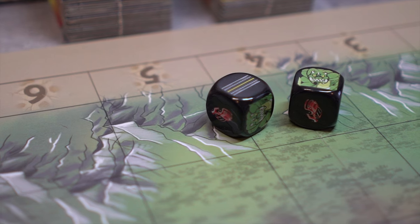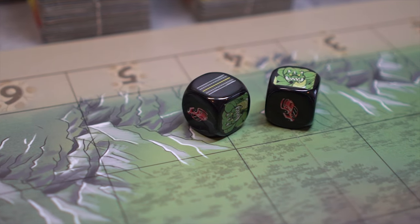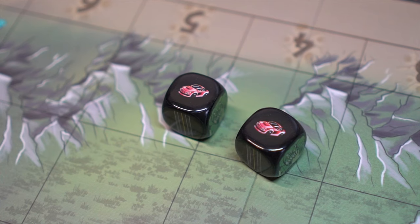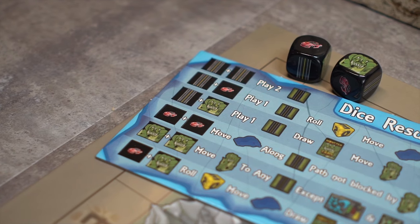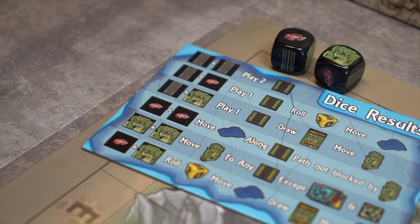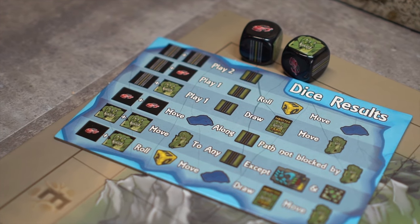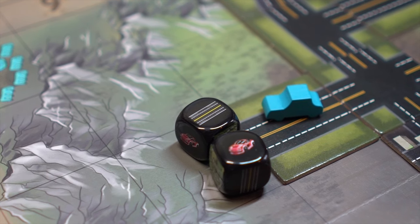On a player's turn, they begin by rolling both of these specially made specialty dice. These dice have three facings: road, car, and monster. Players will immediately resolve results for their roll, of which the actions for each set of rolls is shown on the reference card. Let's walk through a couple of examples.